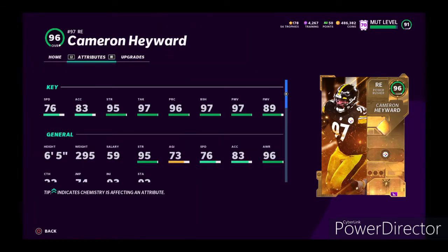He's pretty slow — he has 76 speed and 83 acceleration, so he's really slow. But he has 95 strength, 97 tackling, 96 play recognition, 97 block shed, and 97 power move. And he also has 89 finesse.